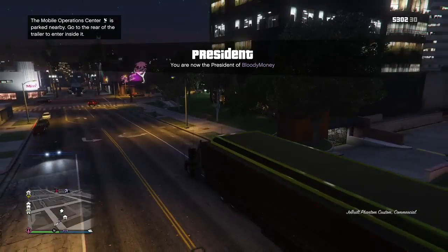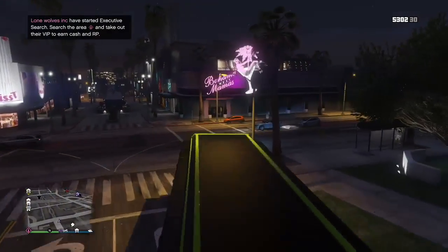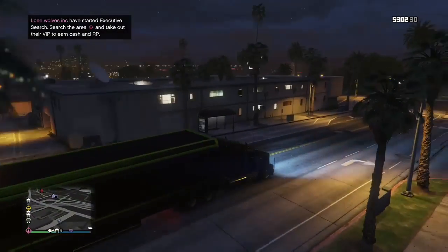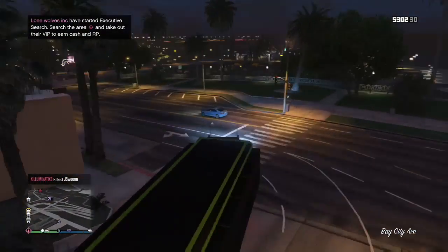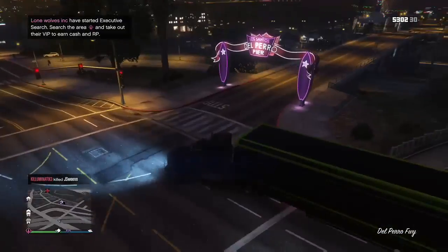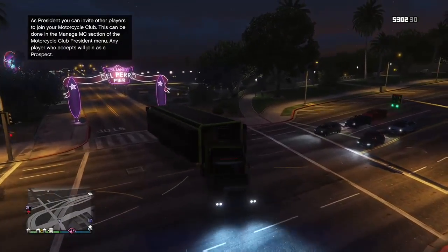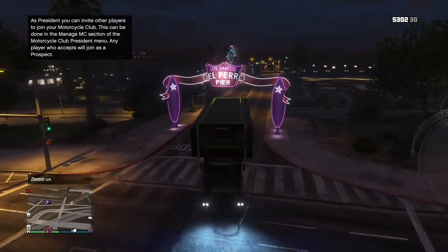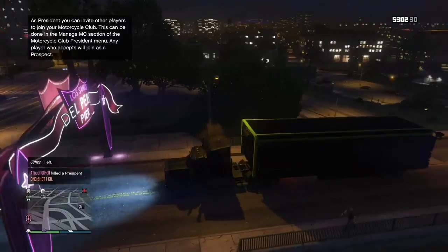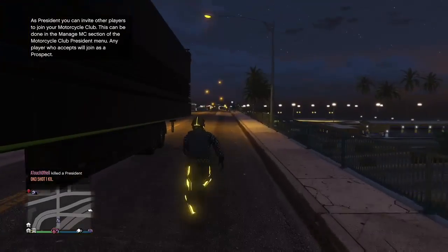What you're going to need for this glitch is an MOC with the personal vehicle storage, and a Sultan RS inside of there. You want to do this in a public session with 20 people or more - it's easier to get the car stacked in a public session. Invite-only sessions are super hard. You want a Fagio or an Elegy for each dupe - I recommend Fagios, much quicker. You also want a few empty spaces in your garages. Each dupe you're going to be spending about $195k, so you will lose a little bit of money, but if you get good at this, you can make a profit.